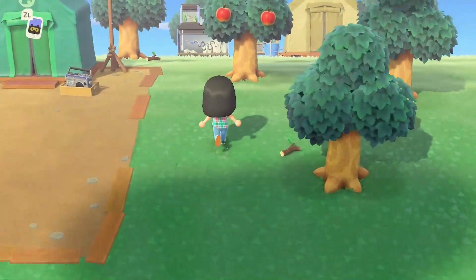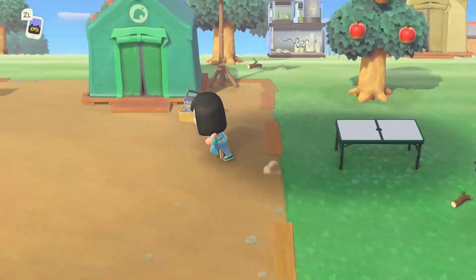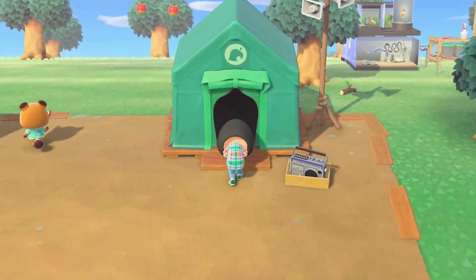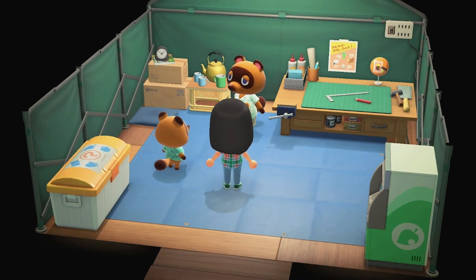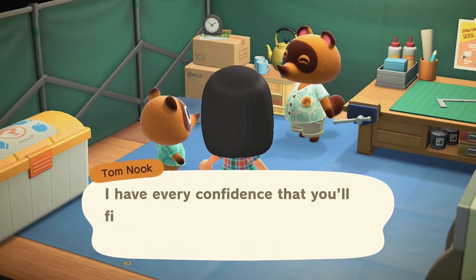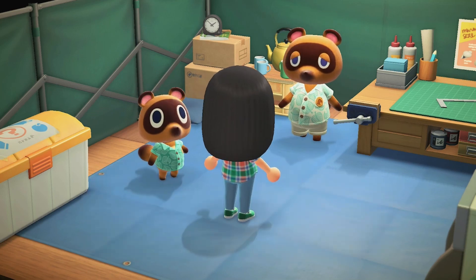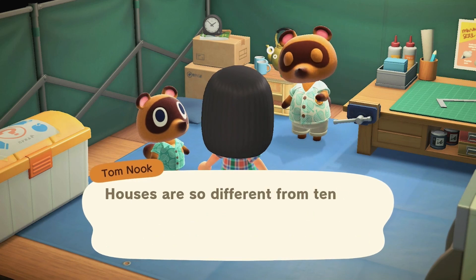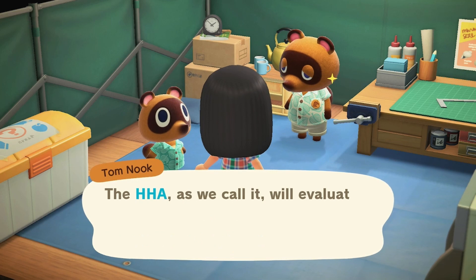Let's set this outdoor table here. Tom Nook and Timmy are having a conversation about opening up Nook's Cranny, and they're gonna ask us — when we talk to Timmy, he's gonna ask us about helping out.